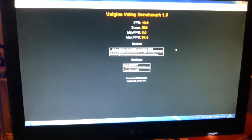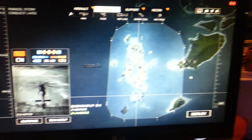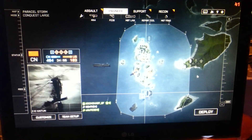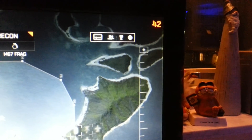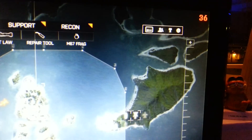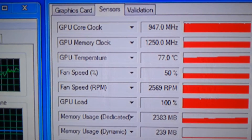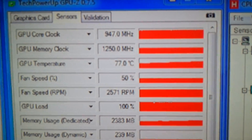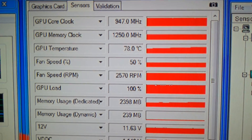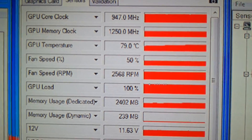I'll also show you some Battlefield 4 FPS. Now as you can see, I've entered a game in Battlefield 4 and my frame rate goes up and down. I'm only in the start menu and I'm getting 30 to 36 FPS just looking at the start menu. My GPU core frequency is running pretty much at 947 MHz, GPU load is at 100%, and I've set the fan speed to 50%.